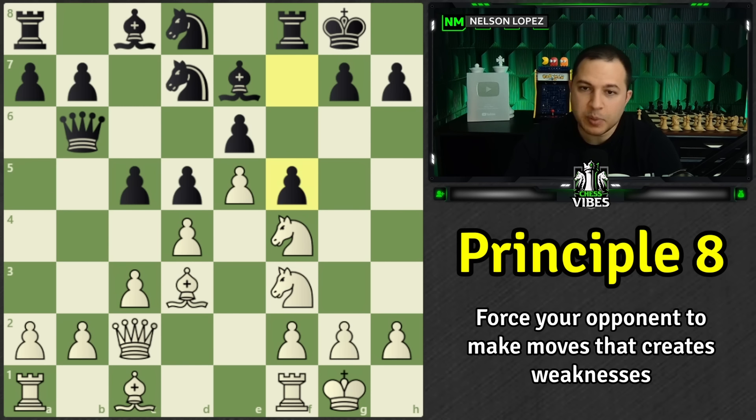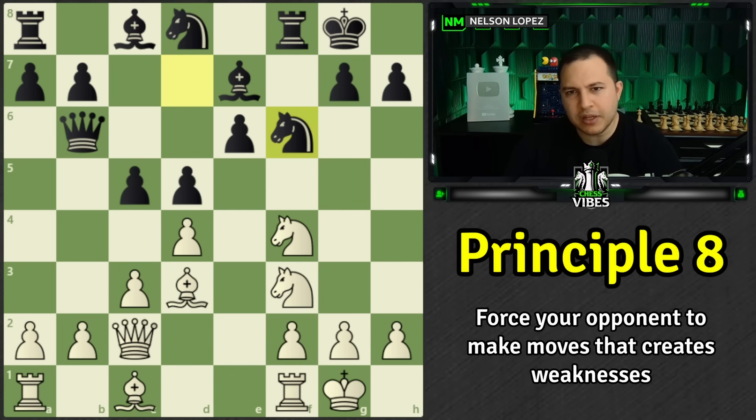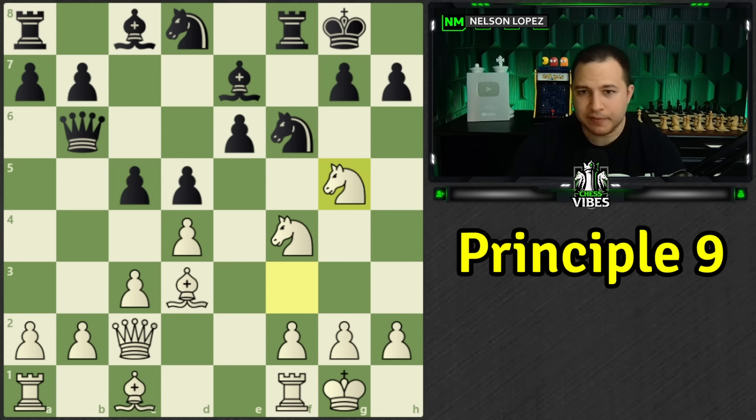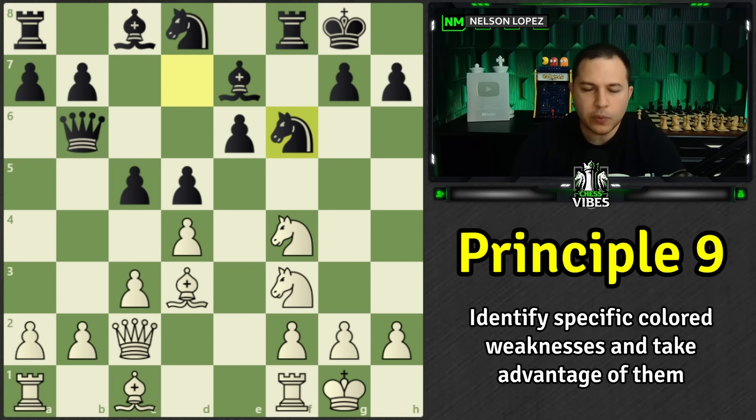You have to take en passant, because if you don't, that pawn totally shuts down your bishop — it's going to be a very big problem. En passant is the easy solution; you clear that pawn. Black recaptures, and for a moment it actually looks okay for black: the bishop can come out, the knight defends, you've opened the f-file for your rook, and you've eliminated the cramping pawn. However there's one problem.